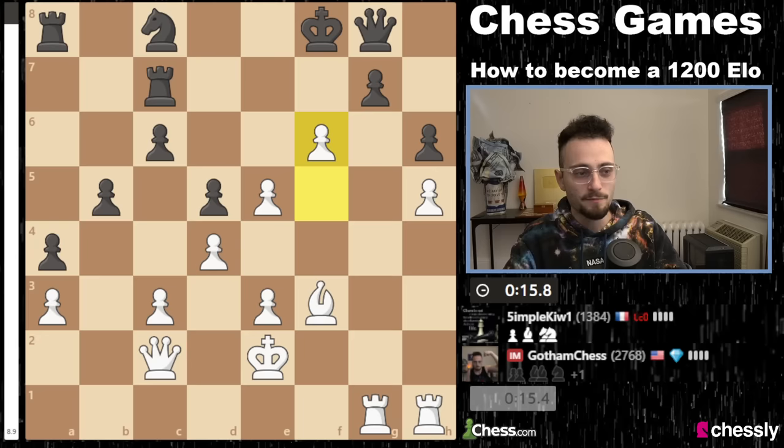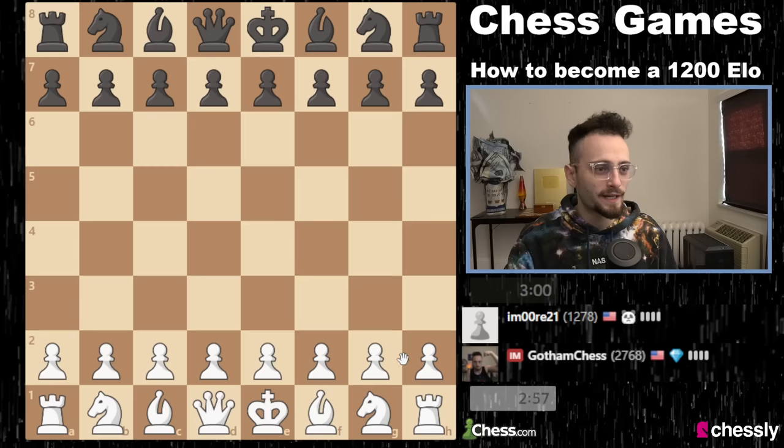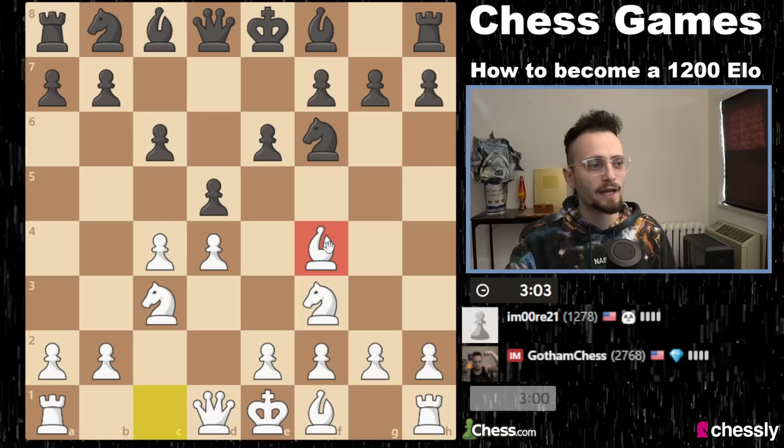I want to end the video playing this person — I hope they're here. Okay, there they are. I unfortunately get white again in this game. Let's play d4 this time. And let's play, instead of a London, let's play a Queen's Gambit. They play the Slav defense. In the Queen's Gambit, get your knights out, get your dark-squared bishop out to f4 or g5.